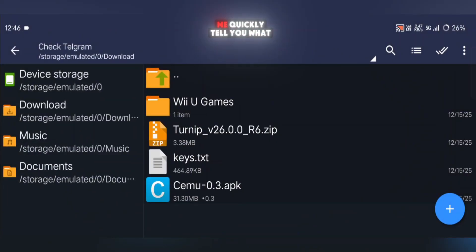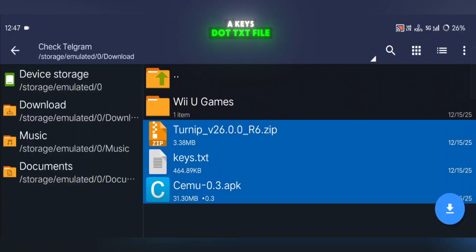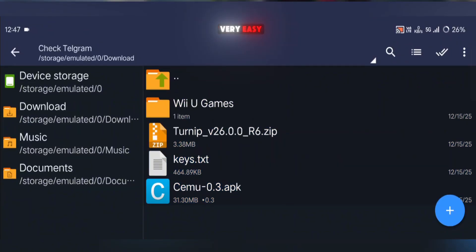Before we start, let me quickly tell you what you need. You'll need the latest Cemu APK, a keys.txt file, a GPU driver if you're using a Snapdragon device, and of course your own Wii U game files. Once you have all of this ready, the setup is actually very easy.